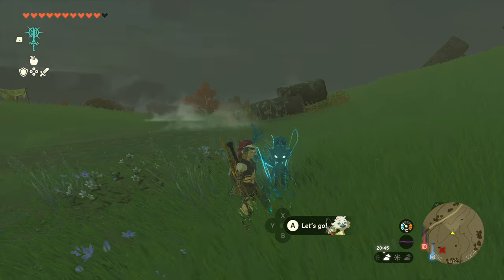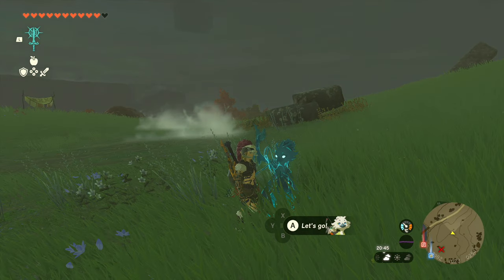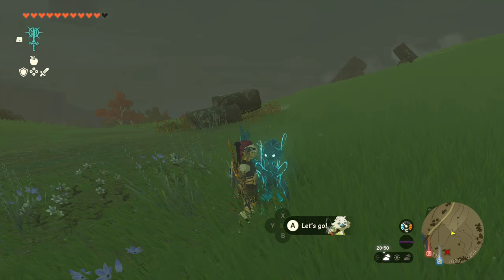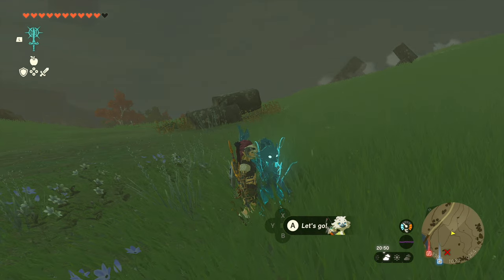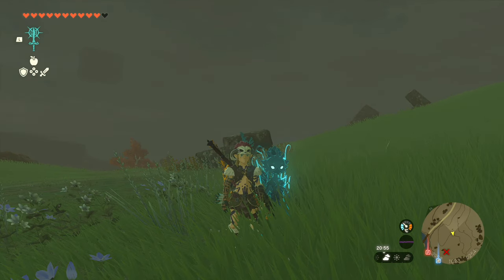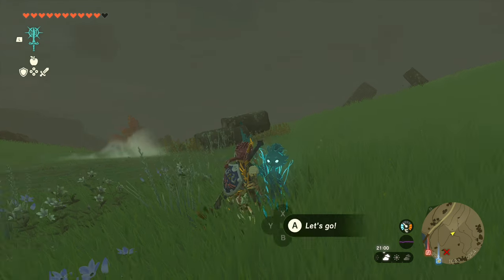Make sure you bring Tulin as a follower. He will occasionally, and during most fights at least once, give you a free stun on the Lynel. So this guy is really good for this fight, so just make sure you bring him along. If you don't know how to get this guy, progress the story. Stop killing Lynels before you progress the story.